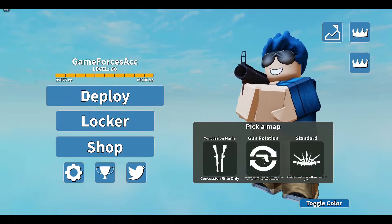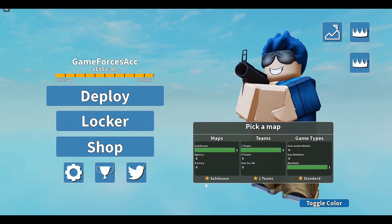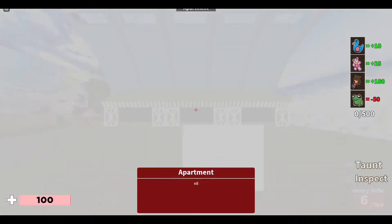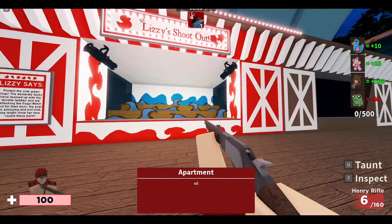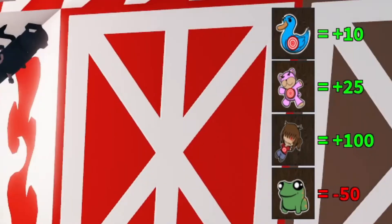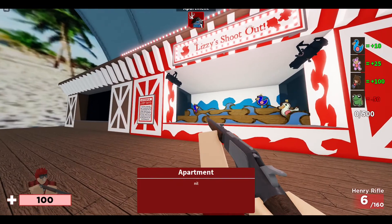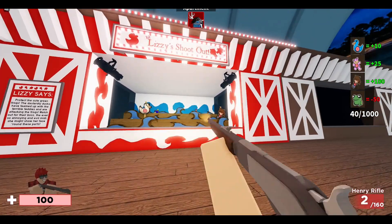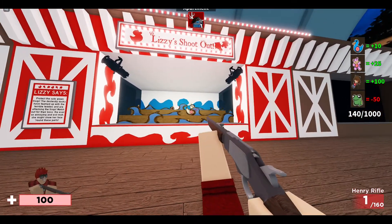Just press deploy, and then look on the right side of the screen. Make sure you don't hit the frogs — hit the ducks, hit the creepy dolls, and the teddy bears.